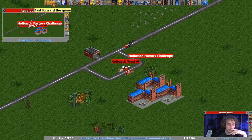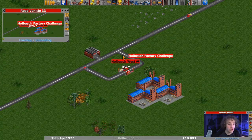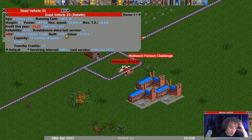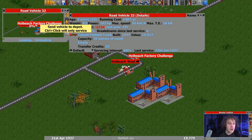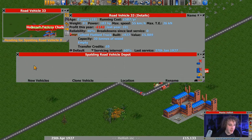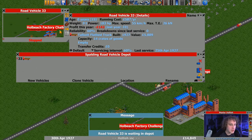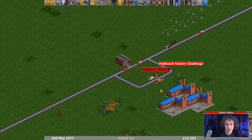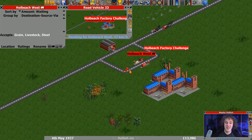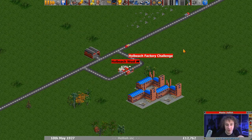We'll see how well road vehicle 33 handles this. It should pick up - why aren't you picking that up? Capacity wood? What? I am almost certain I checked the refit for that. OK hang on, select goods. It says 14 crates of goods now - not a clue what actually happened there. So now we're going to get a delivery of grain. There is our goods - we've got 92% of goods out of one lot of grain. There's some more grain on its way.